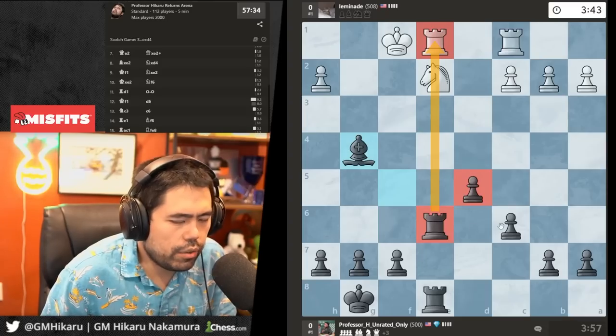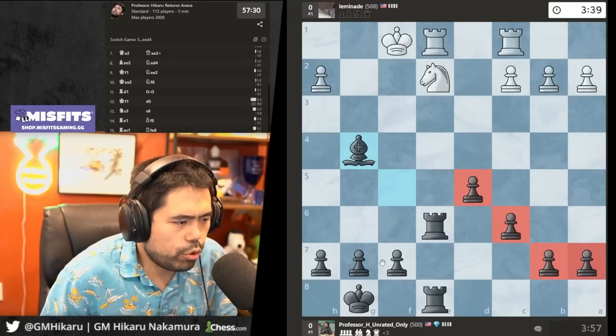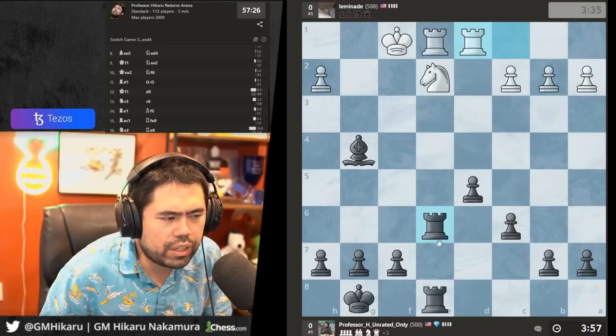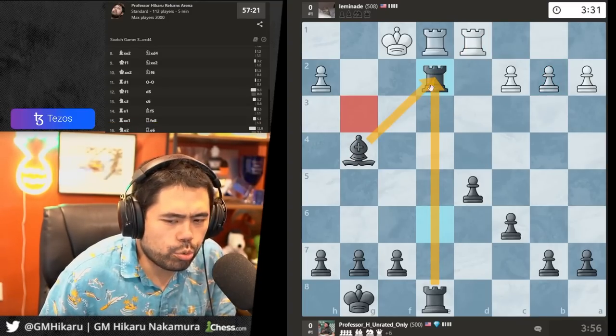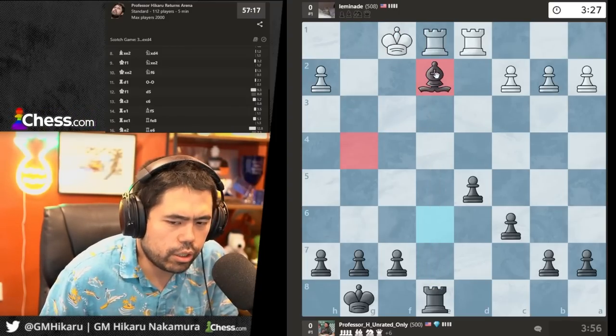I'm going to trade the rooks off and it's all very good. I have seven pawns, he has four — he's down three pawns, which is why I'm willing to sacrifice. At the end of the day I just keep trading off material.